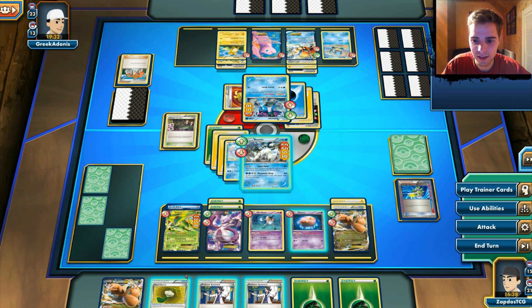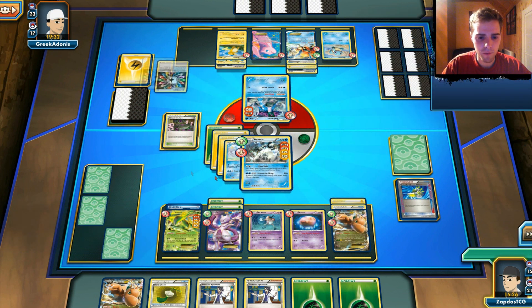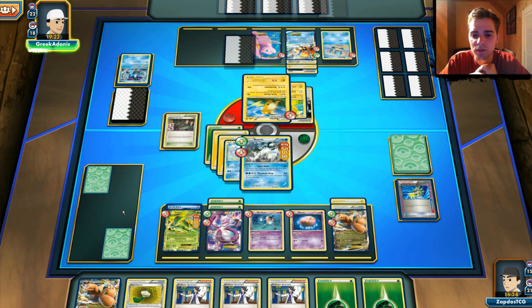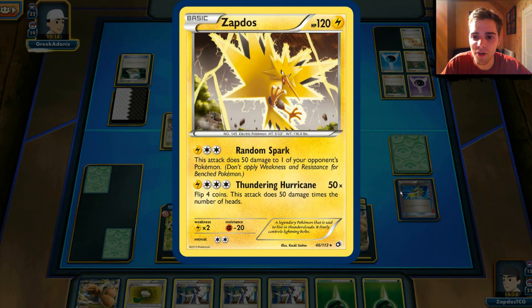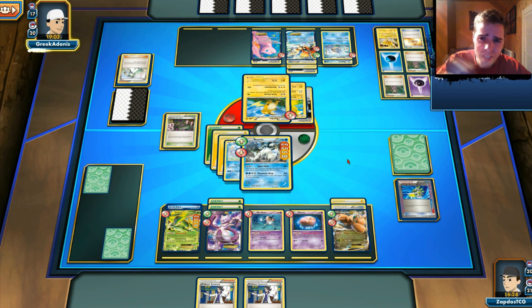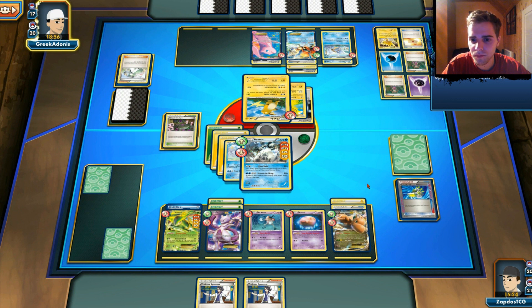Suicune is quite tough to face since we do run mostly EX Pokémon and Suicune has Safeguard blocking our EXs. But we have Beartic to deal with that. Raichu takes over and we had to attach a Grass Energy to attack. He's playing Zapdos — isn't that epic! Maybe we can test it out later; it's the reprint from Next Destinies. He N's me to two cards, thinking he's got the match, but I have two Sycamores — not one, two. He's getting out Blastoise so things are not done. He can knock out my Beartic really simply. We can't attack with Dragonite just yet — but if we get another Dragonite out, we can bust in and knock it out.